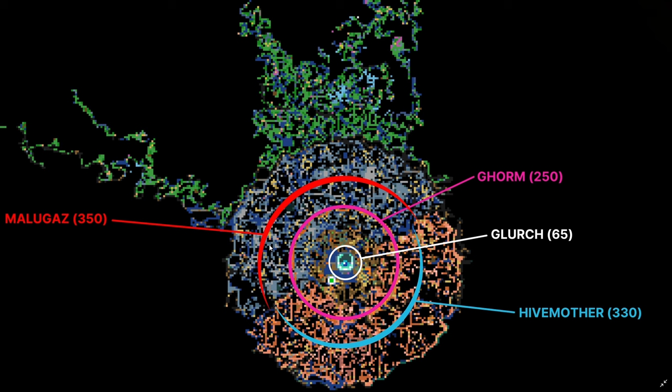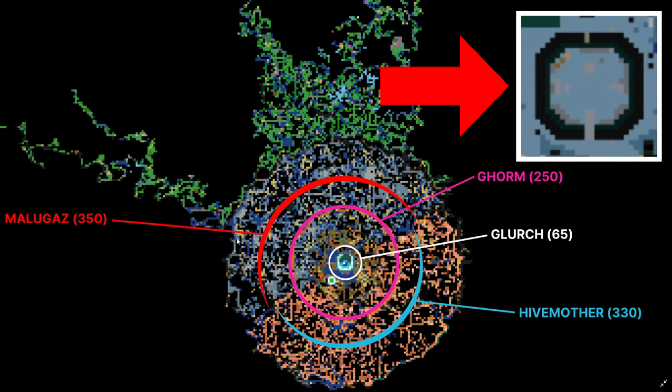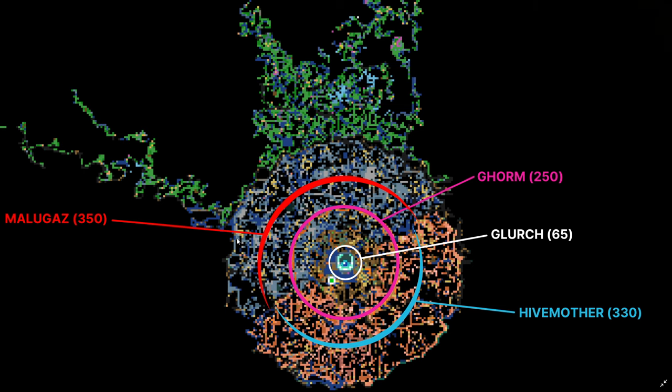The fourth boss is Malugaz the Corrupted — an optional boss found in the Forgotten Ruins, 350 blocks away from the core, so just slightly further away than the Hive Mother. Malugaz is only going to be found on the stone half of the map. Look for 350 blocks away and you'll find a square-ish circular-shaped arena with a throne at the top and a summoning circle in the center — that's where you fight Malugaz.